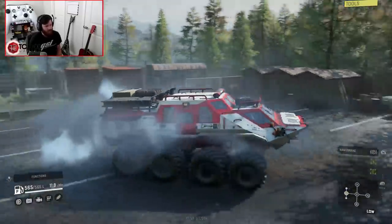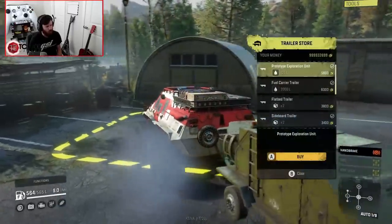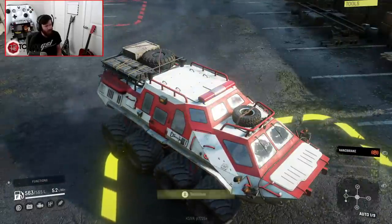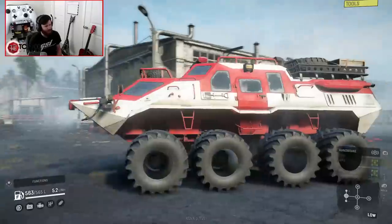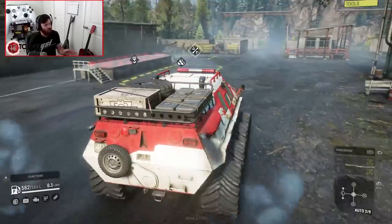Oh yeah. The mod police are not going to be happy about this one. Can it pull any trailers? Because it'd be super OP. Yes — it can pull just about anything that it wants to, provided it doesn't require a high or low saddle. The light bars work, even the side lights. Oh my God, this thing is so good. And the flasher bar actually flashes blue and red. That's amazing.